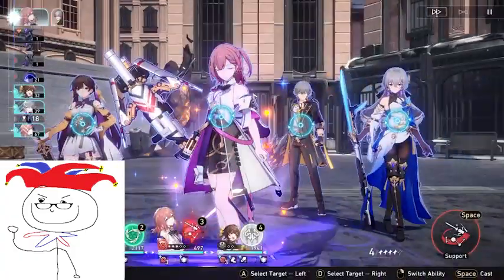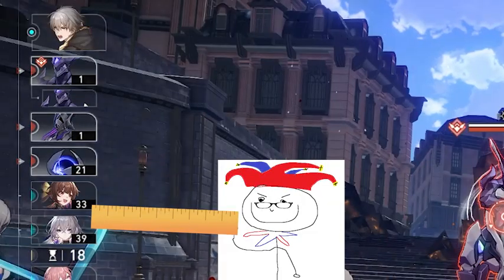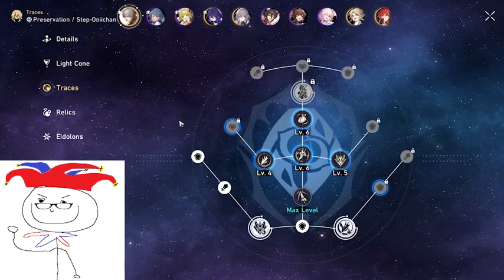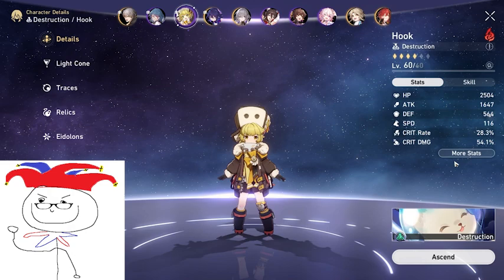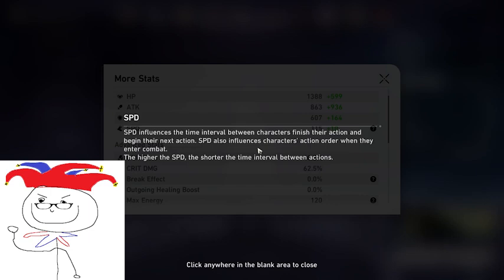Look at the action values of Sushang, Bronya, and Asta, then use Asta's ultimate which increases speed — you can see their action values drop significantly. What this really means when building your team is to be mindful of speed values. Characters like Trailblaze MC and Gepard are characters you want to have a lot of speed on, so prioritize building speed on characters with low base speed — specifically support characters. I'll be making a separate more in-depth video covering speed and advance mechanics.